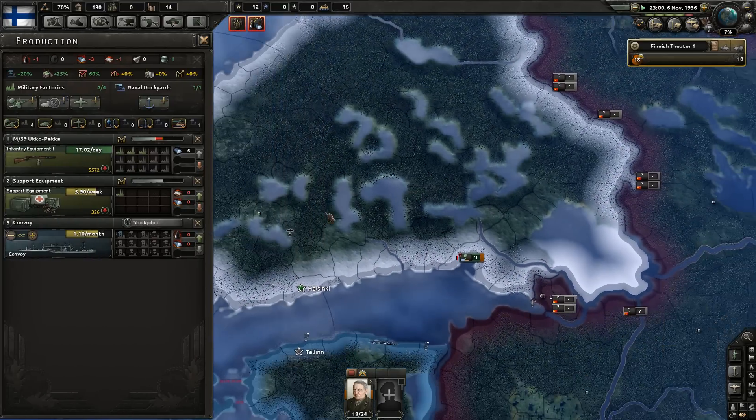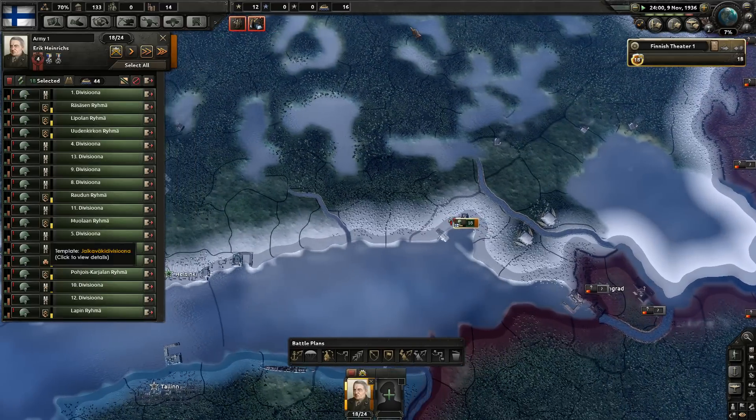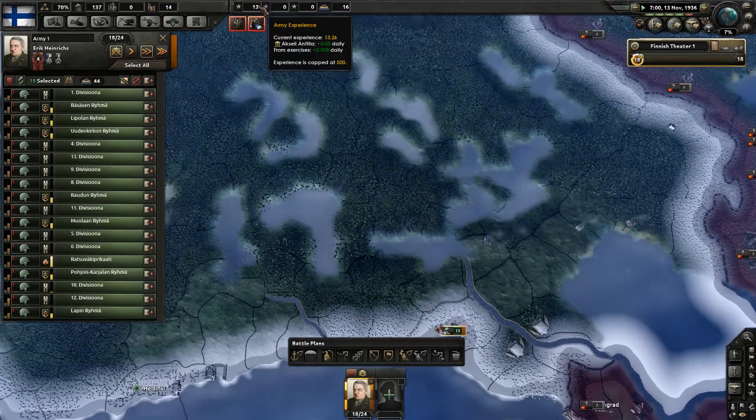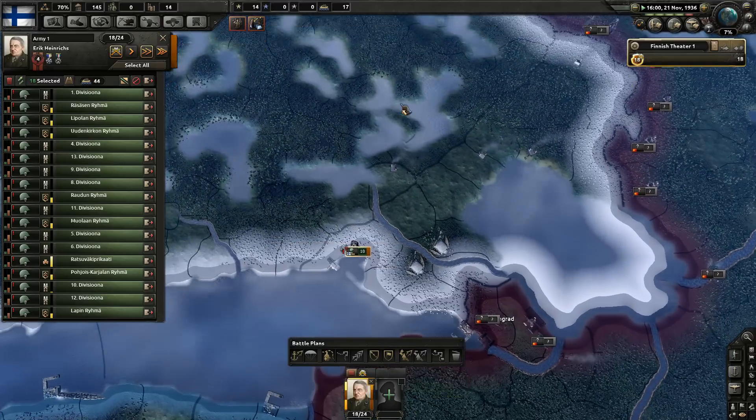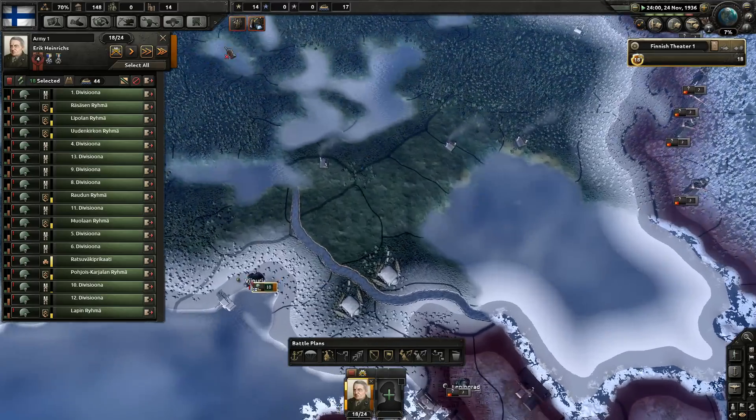I'm gonna train a new division. Just give it a few moments to get these guys a little bit higher strength, burning a little bit of equipment to get some exercise points, which I think is worth it for the time being because we are going to modify this template a wee bit.